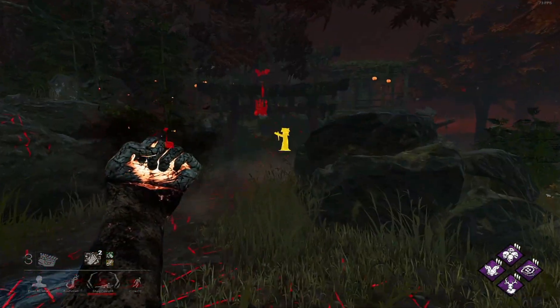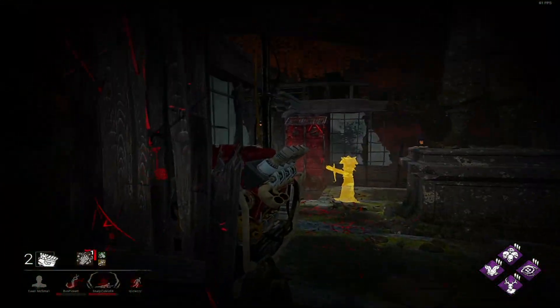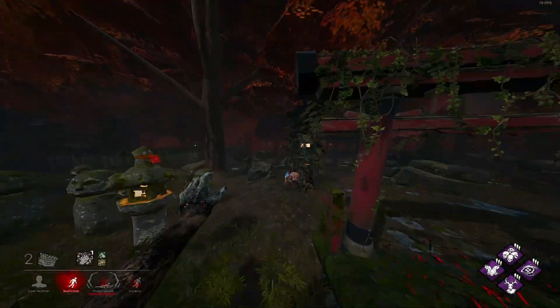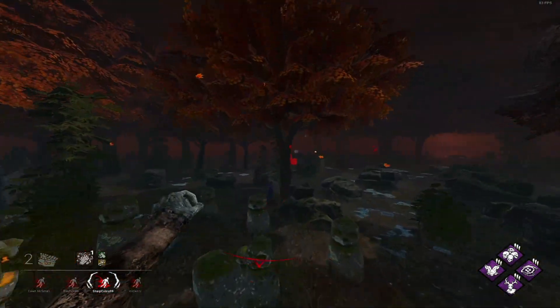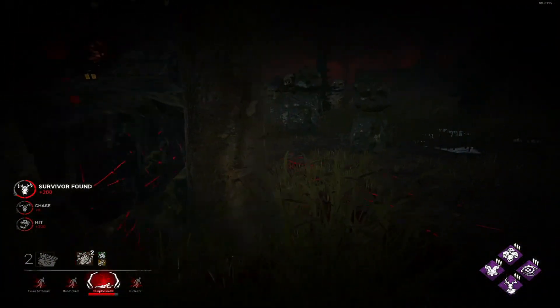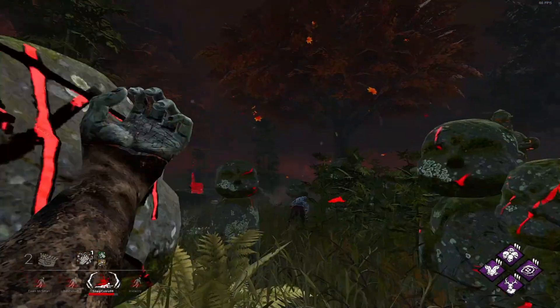Because I have the leverage of Nurse's Calling and Deer Stalker I can slug, and I know the locations of all four survivors right now. I get the David tagged — this is where the build comes into play. I can get two downs literally right next to each other just off of Nurse's Calling.